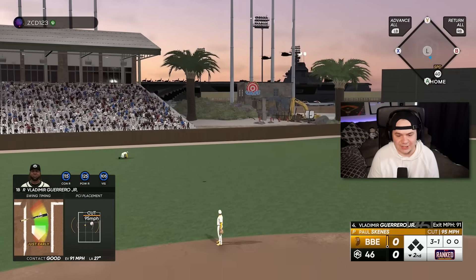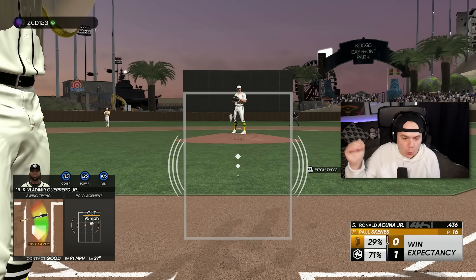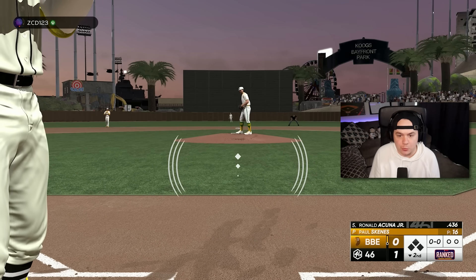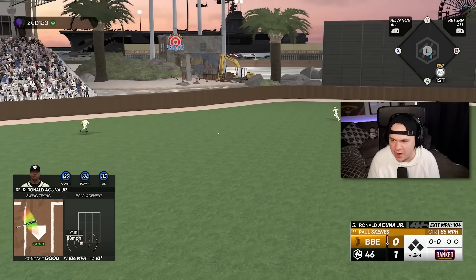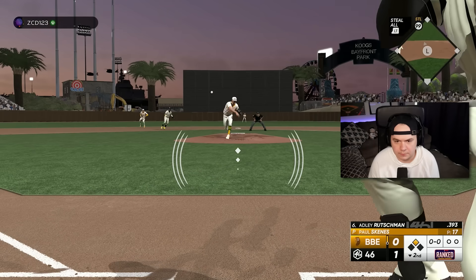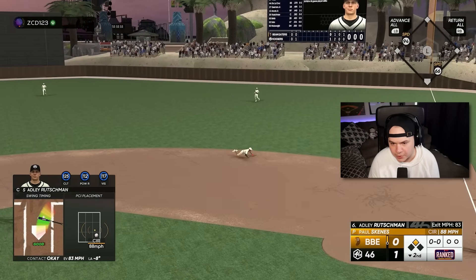Vladdy — that's going. I'm literally only hitting home runs with this card lately. I don't know what it is. I started doing worse with Ellie and started doing better with Vlad. Acuna — how did you barrel that pitch? Well, it gets him to third. Come on, Mookie. Base hit, deep fly ball — something. Down the line, that scores Vladdy.